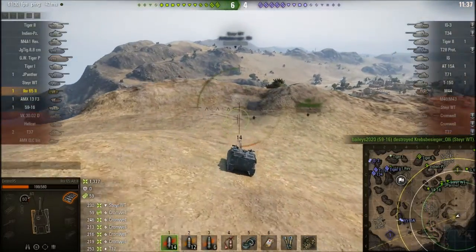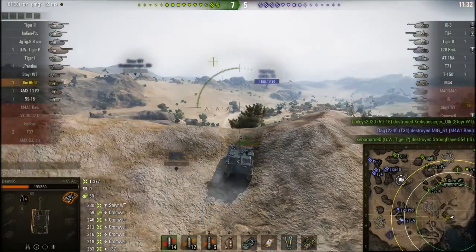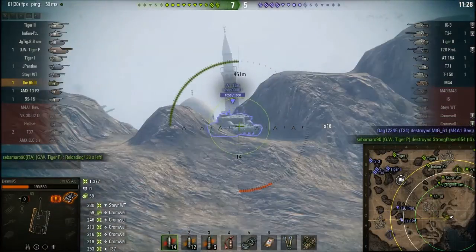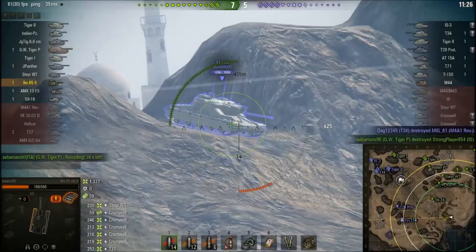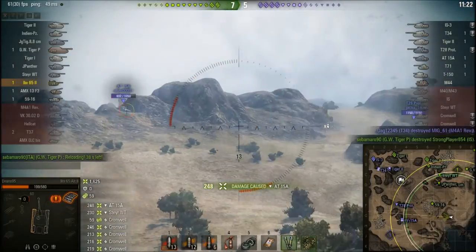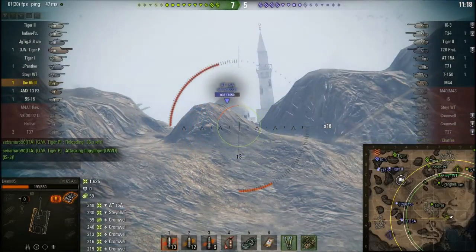Got a shot at him — 1,400 damage right now. Going to try and head up here to get some spotting. AT-15A is over there — nothing I can really do versus that until he shows me that kind of angle. This gun has 180 pen, but that's got 220 or something frontal armor.